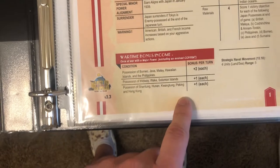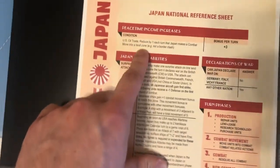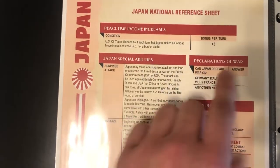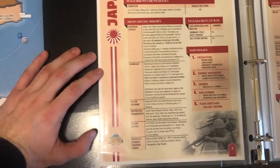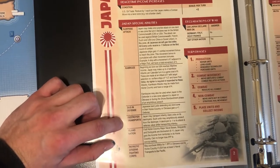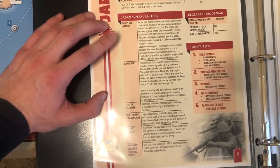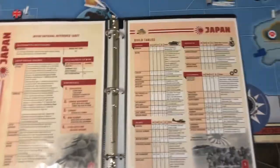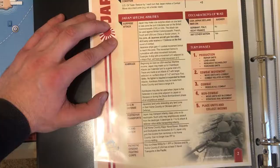Your wartime bonus income is going to be important — I'm not going to cover that here, this is more of a diplomatic overview. Important and easy to forget: at the beginning of the game you have plus three income because of American oil trade, and you're going to lose that over time. The Japanese special abilities are super important — please read these carefully. Especially the destroyer transports, which are an awesome unit, and the surprise attack, which could be huge in the early game. Japan also has a special infantry class unit called the Special Naval Landing Force — basically an elite Marine. Remember those guys.